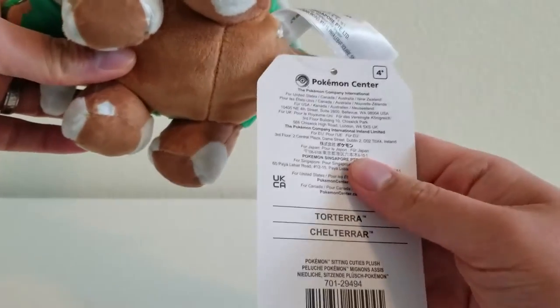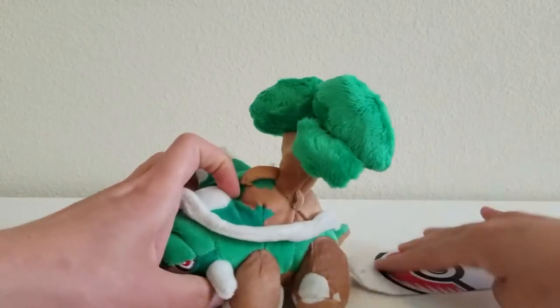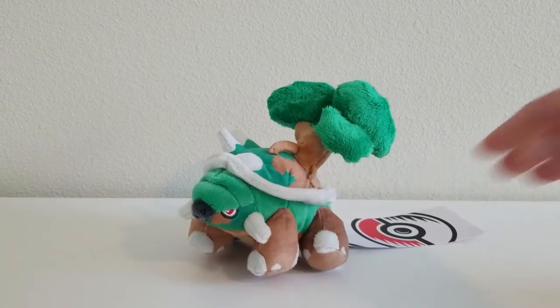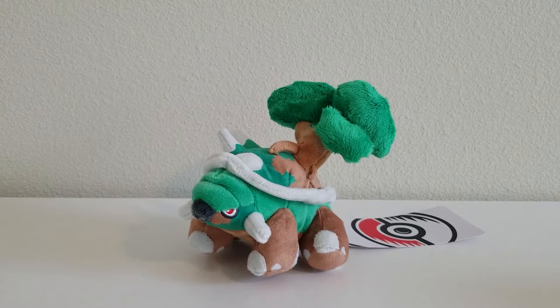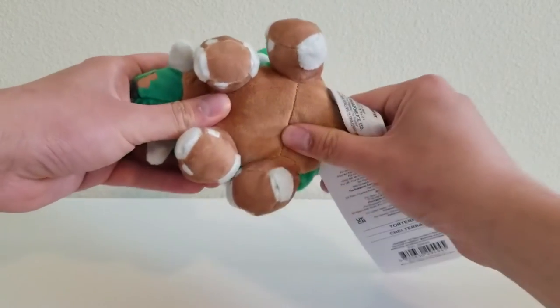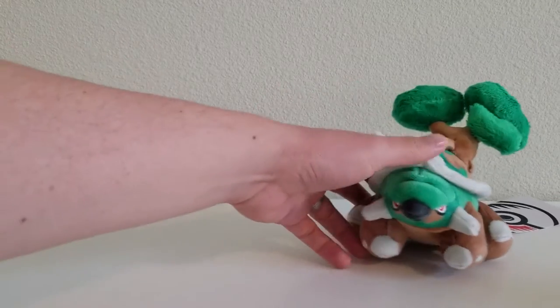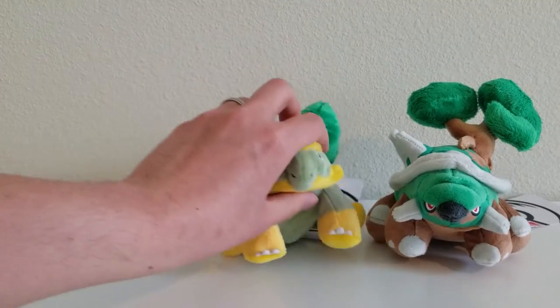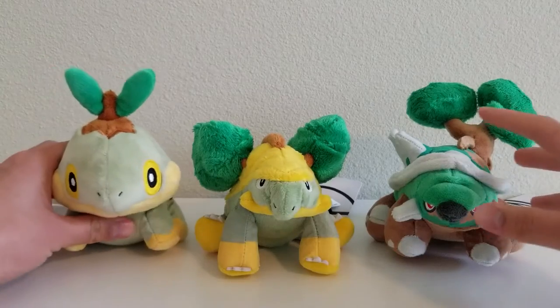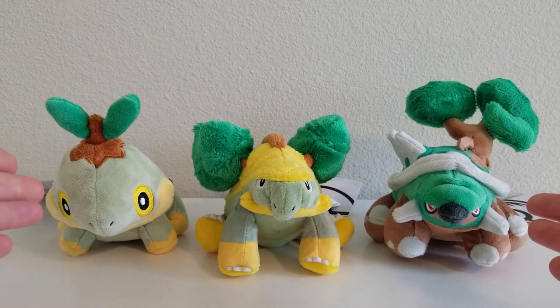Here are the tags — the first one and the second. Torterra easily passes the sitting test and doesn't need any assistance. The pellets are all in the back near the tail, so it can balance well while sitting. Let's bring them all back together — we have Torterra, Grotle, and Turtwig. Overall, I like the designs of all three Pokémon. They're all true to the designs in the games and I think they got all the details just right. This is the Turtwig line.